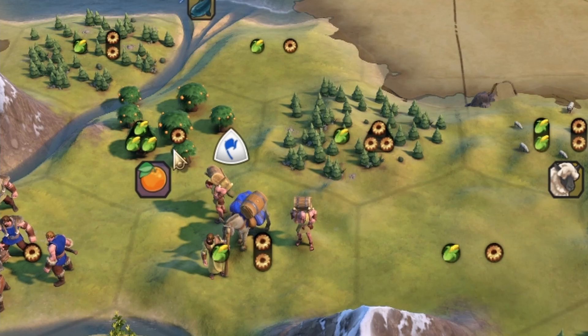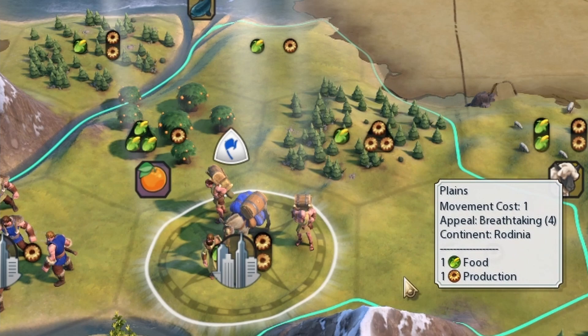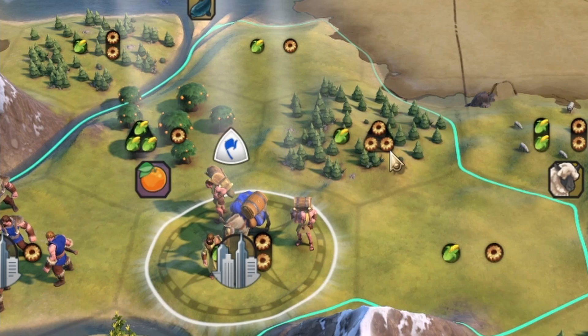Which one should we work first? Should we work the three production one food, or the three food one production? We all know production is basically the best thing ever in this game. But what about at the very start of the game when you first found a city?